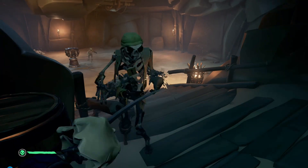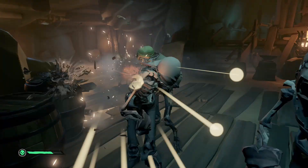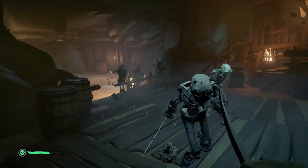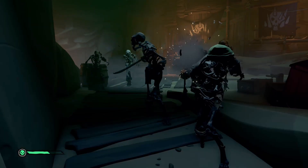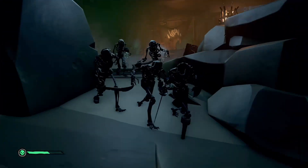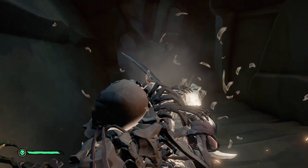As you can see here, that blunderbuss hit me right in the face but I took no damage because the melee skeleton in front absorbed all the damage. Keep that in mind when fighting groups of skeletons — keep them linear with the gun guys in the back and you'll wipe them up much easier than just running around in circles.